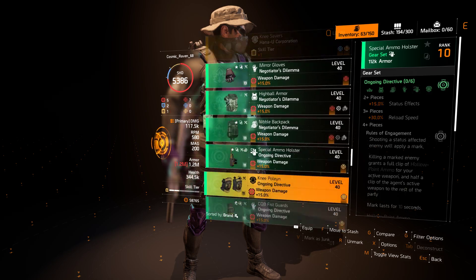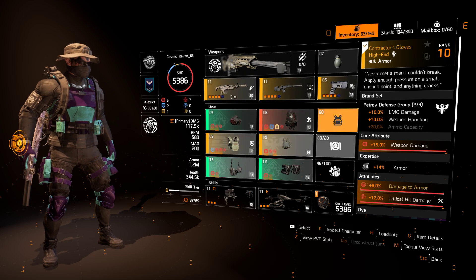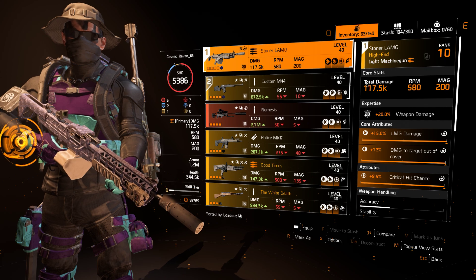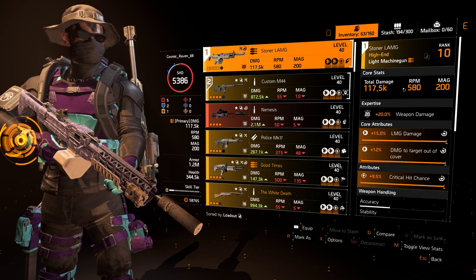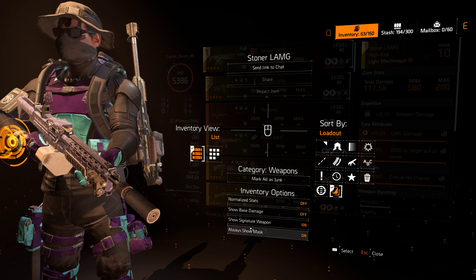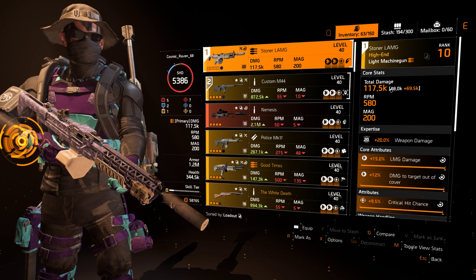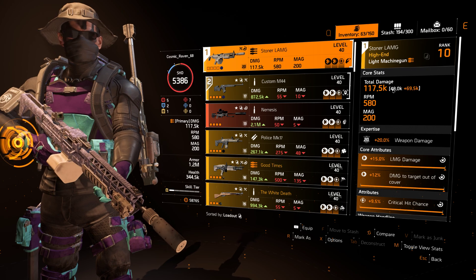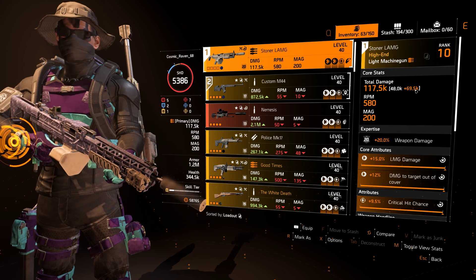This is the end — this is what you're trying to get to. It is more advantageous to upgrade your weapons than your gear. So let's look at my weapons. I have a Stoner machine gun, which has a lot lower damage by default — down in the 90k range. The base damage of this Stoner is 48k. I am adding 69.5k on top of that from a combination of different things.